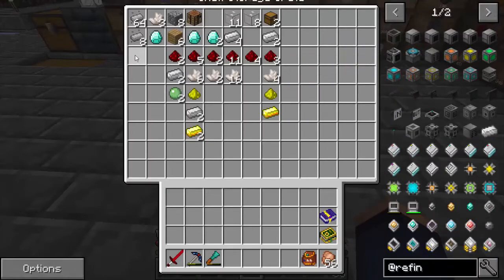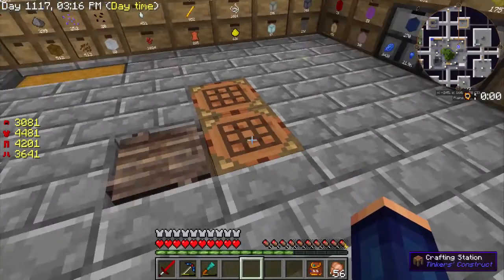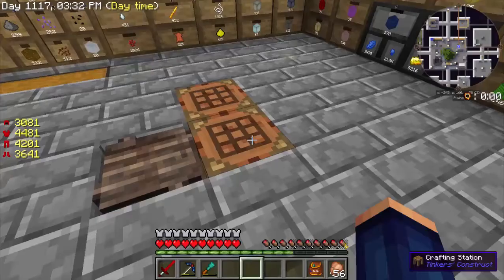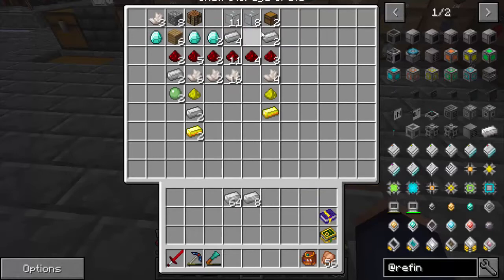We're going to go ahead and start making our quartz enriched iron. We're going to make a lot of this, because each recipe that we're going to use today is going to use this stuff. This is the maximum - I think I'll have about two ingots left over when we get done here. Each recipe is something we're going to make today.